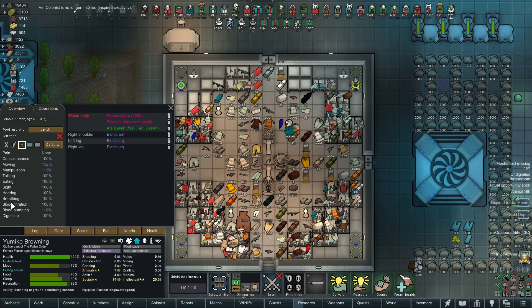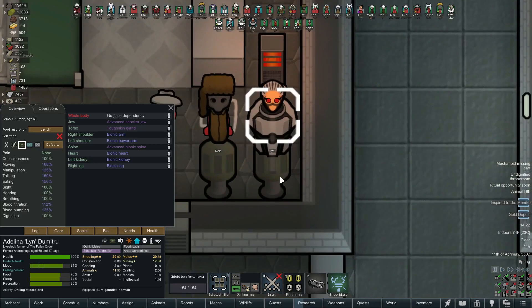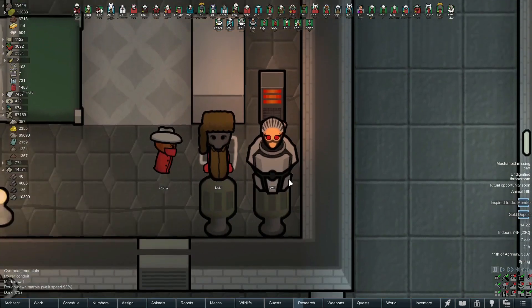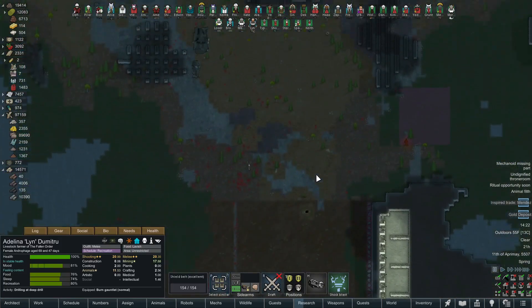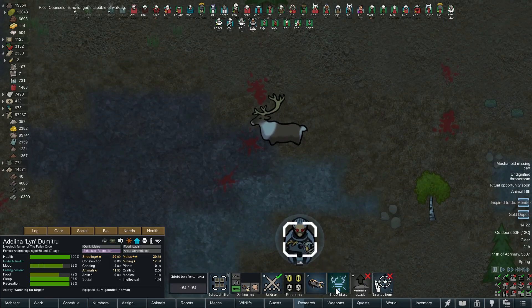One thing I'd like to do is focus on somebody who's not our ideology. Browning isn't, but actually Lynn is 69 and probably the ideal candidate. She's already got a lot of stuff but she's a good candidate for more surgeries — she needs another bionic leg, she's only got one. She's got the advanced shocker jaw, which I don't think I've used yet at all, which is a crime. If you own a shocker jaw and you've never used it, I think that's a misdemeanor in some states.